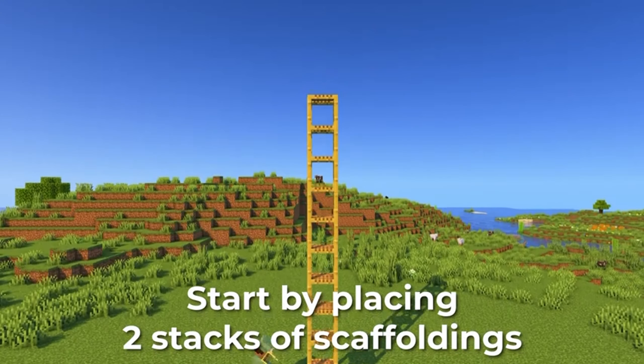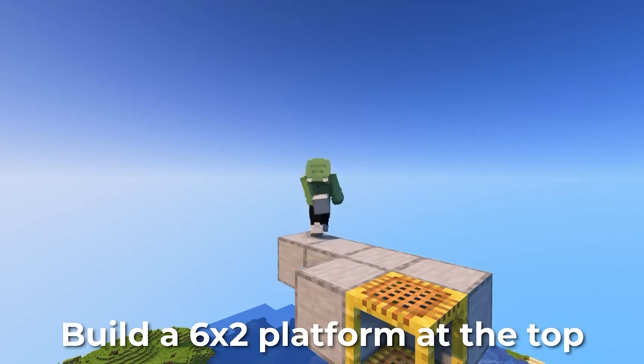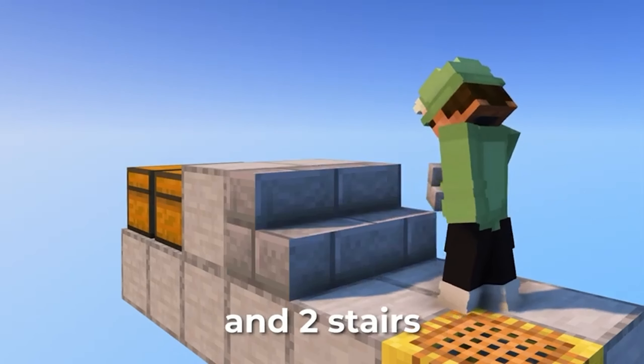Start by placing two stacks of scaffoldings. Build a 6x2 platform at the top. At the end, place two double chests, two building blocks, and two stairs.